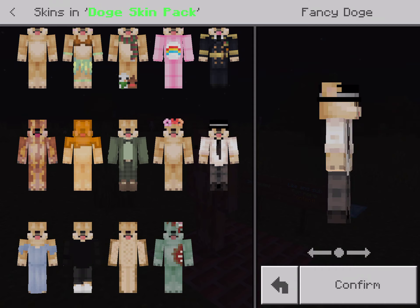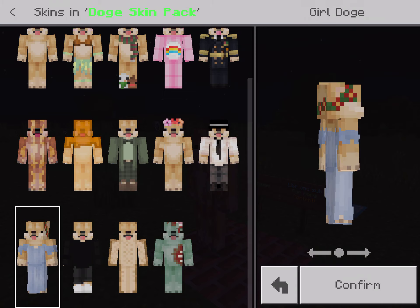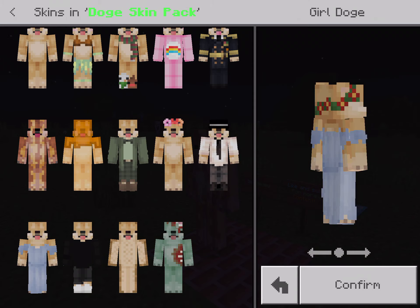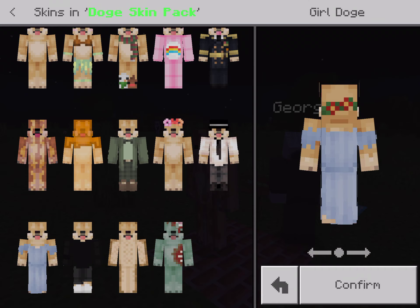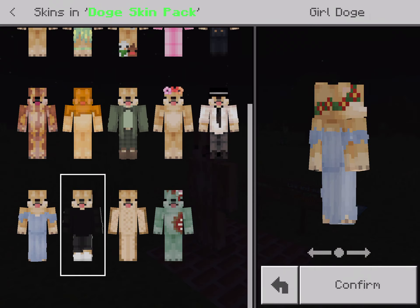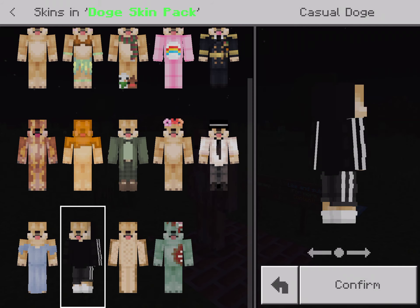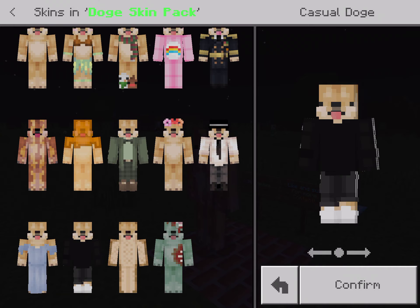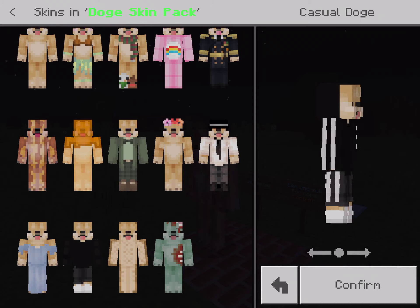Here's the next one — the girl dog. A dog girl with flowers, except it's green and the clothes look like that. Let's try this now — boy dog. Casual dog. It is a dog wearing a hood and Adidas — wearing a hood and some Adidas.